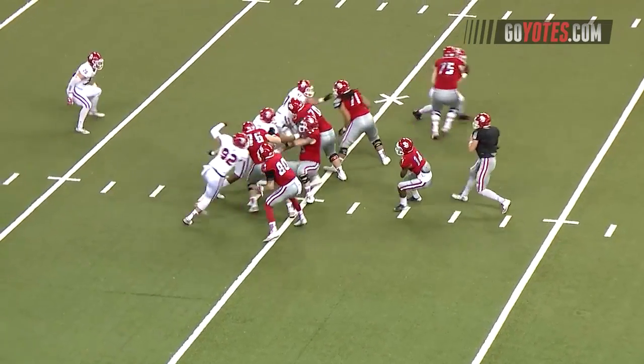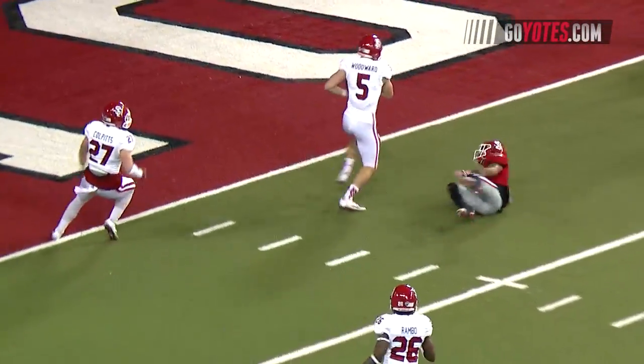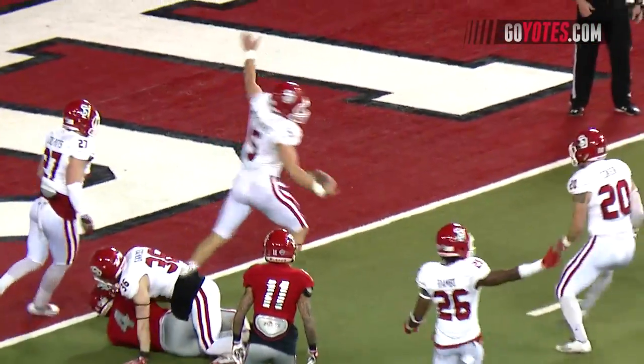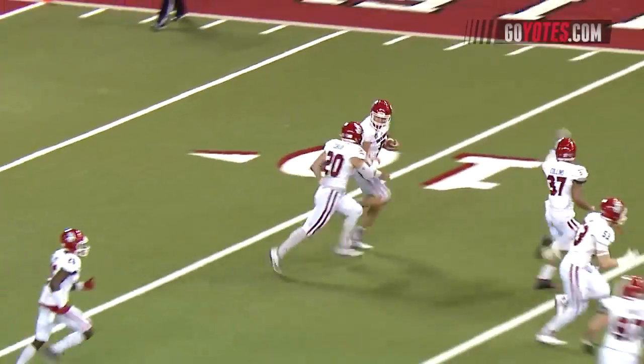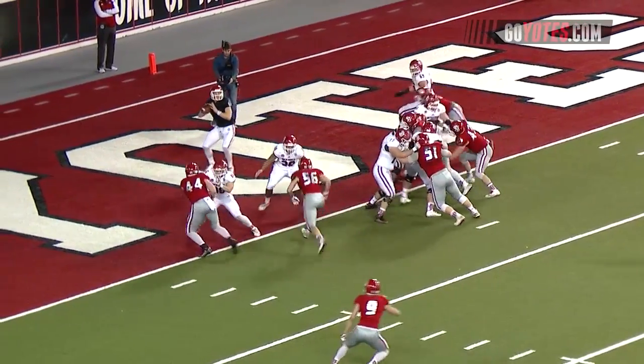Here's a pass over the middle intended for Baker, intercepted by Brian Woodward, a converted cornerback, with two receivers left and one to the right — Simmons.